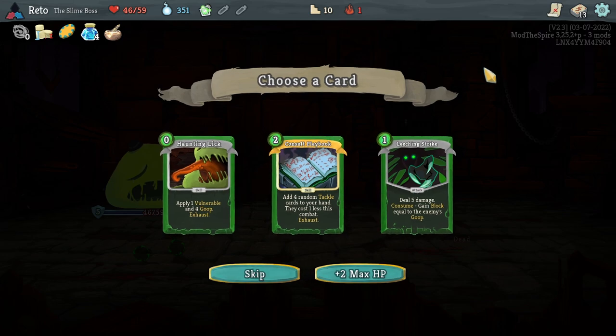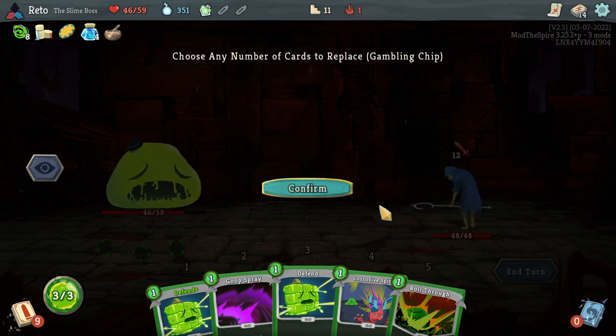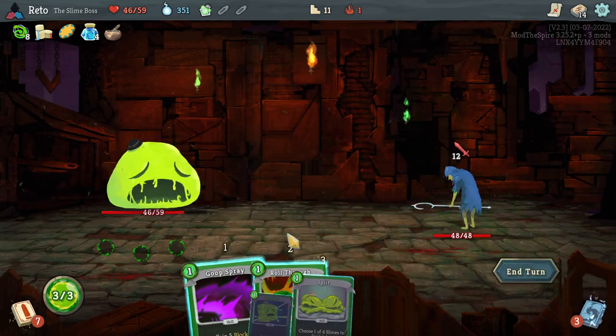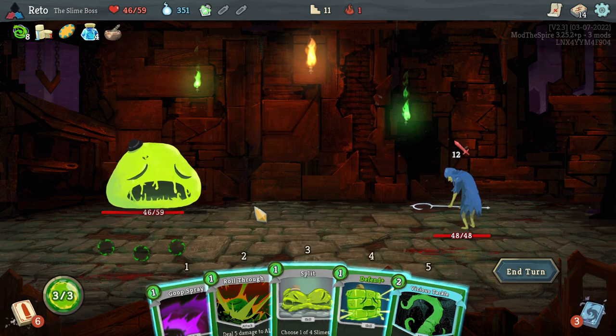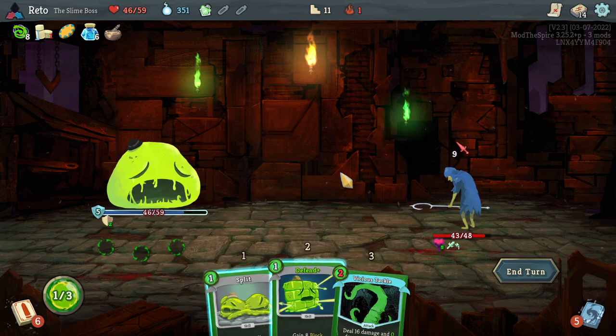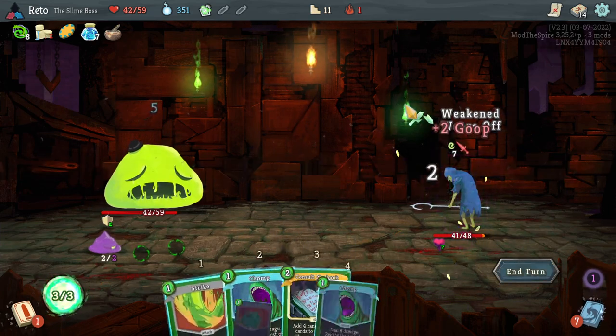Add four random tackle cards to your hand; they cost one less this combat. Four random tackle cards — two mana. Fine, it's obviously tackle focused. Get one goop spray there. I'm going to do this to set up — I'm willing to take four damage to get this set up. I think it's going to be nice.